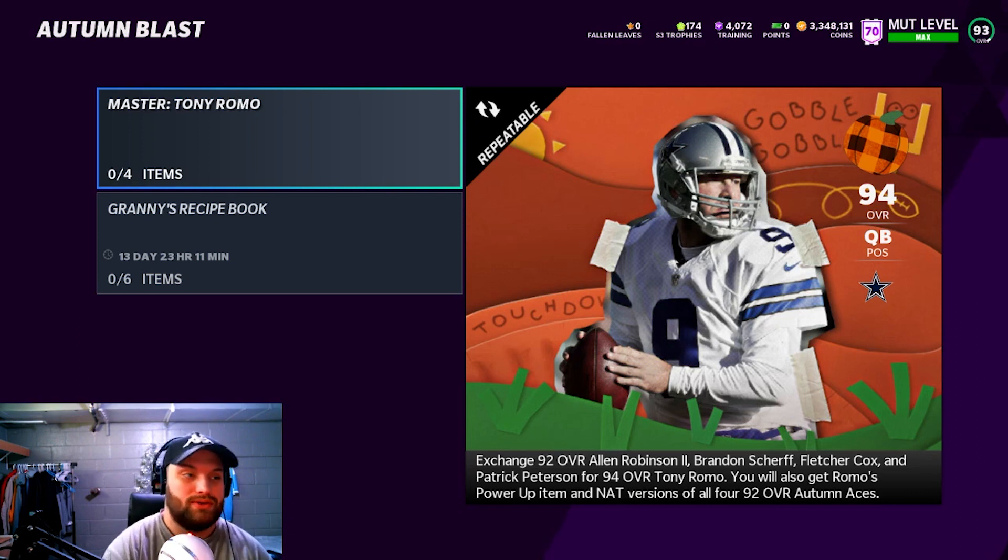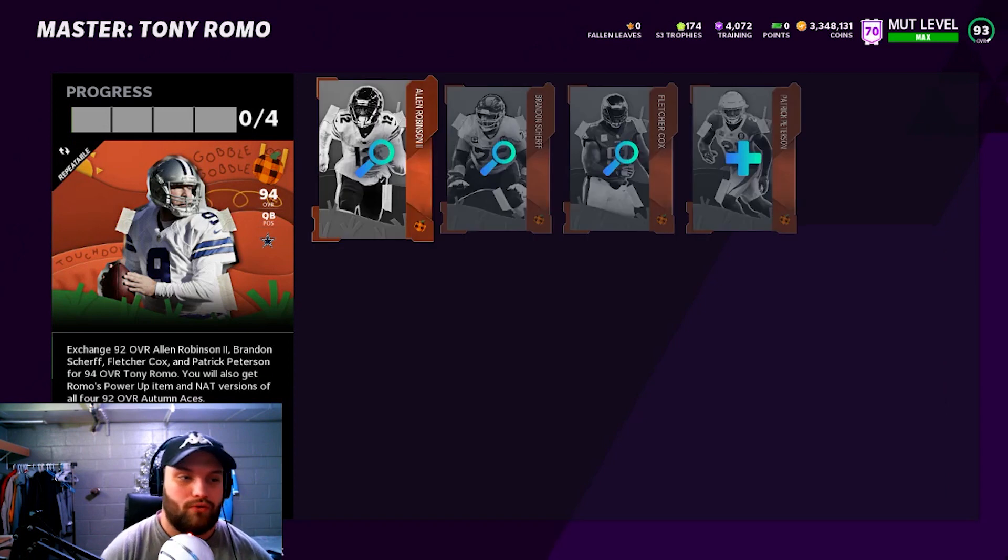You're going to be putting in 4 92-overalls and you're going to get a 94 Tony Romo and his power-up back out of it. The thing that's so much better than last year with this promo is you don't only get two of them non-auctionable back — you get all four of them back, and then you can sell that Tony Romo.